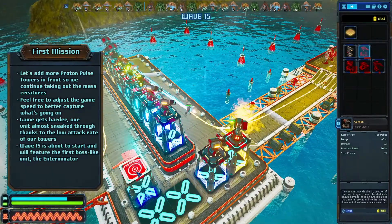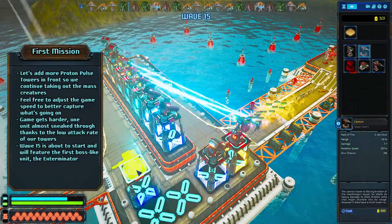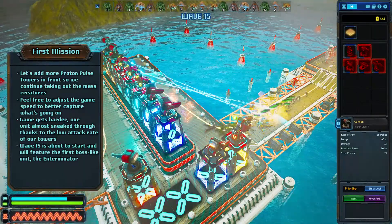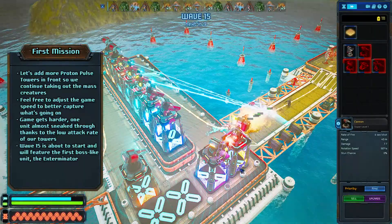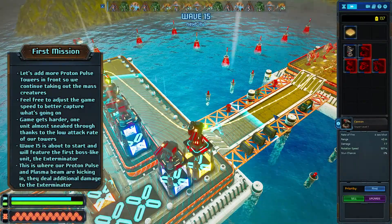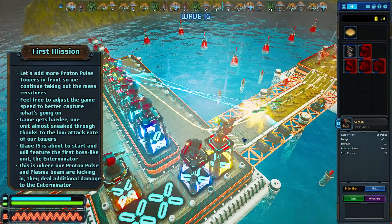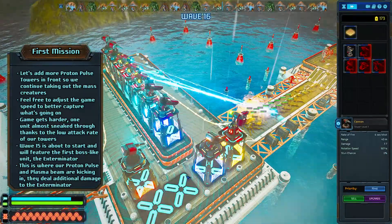Wave 15 is going to start soon. It will feature the first boss-like unit called the Exterminator. If you start with a lot of machine guns and cannons you will have massive problems clearing this creature. Electric attacks like proton pulse or plasma beam deal bonus damage against this unit — that's mostly why we need them for this mission.